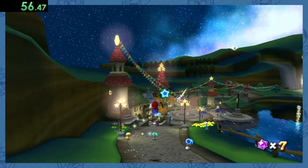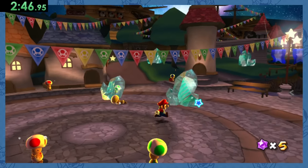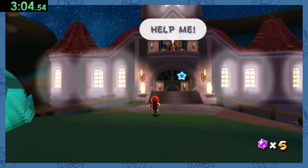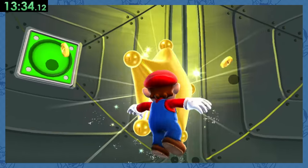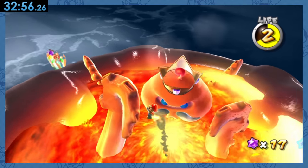Super Mario Galaxy you would think would have plenty of fire based on the intro cutscene, but there's actually no fire to be found at all, so we'll just continue on. And no, I'm not going to be counting these big meatballs over here as touching fire. For the real stuff, we'll start by making our way through the first intro level, then through Good Egg Galaxy three times, until we can take a nice hot bath with Octodad over here.